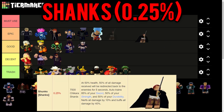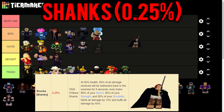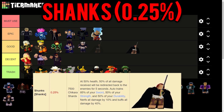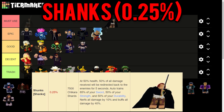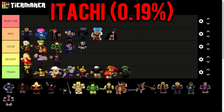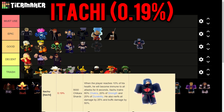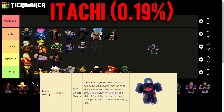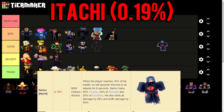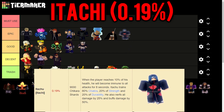Shanks trains 85% sword, 50% strength, and 50% durability, nerfs all incoming damage by 10%, and buffs all damage by 40%. His secret ability: at 50% health, 50% of all damage received is redirected back to enemies for 5 seconds - one of the best secret abilities. So Shanks deserves the Epic spot. Then Itachi trains 80% chakra, 20% strength, and 20% durability, nerfs all incoming damage by 25%, and buffs all damage by 50%. His secret ability: when the player reaches 10% health, he becomes immune to all attacks for 8 seconds - an unbelievable ability making you essentially invincible.